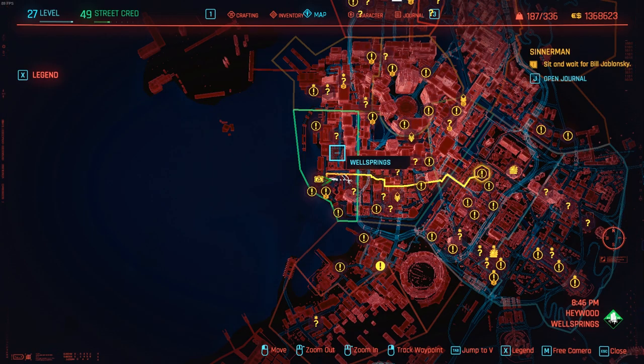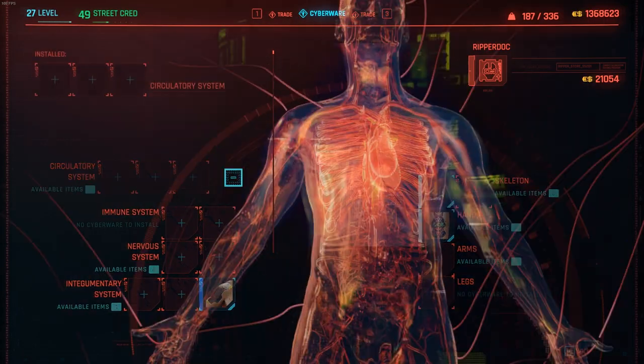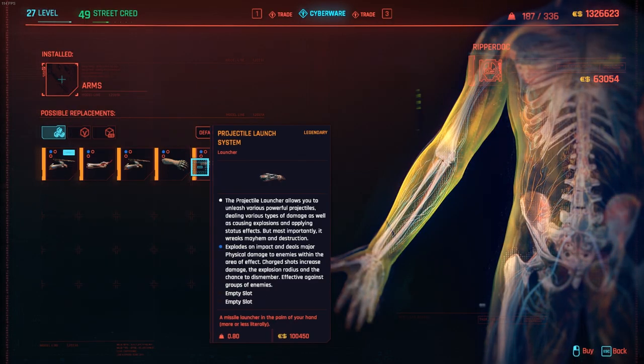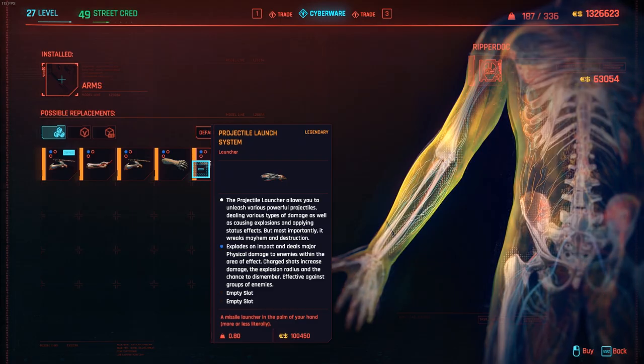The first place we're going to visit is the Ripper Doc in Haywood Wellsprings. There's this awesome circulatory system called Second Heart that I'm going to get, and there's also some legendary arms I can get. I have five choices at this place, and these are spendy — 100,000 eddies. We're going to burn through the mill fast.